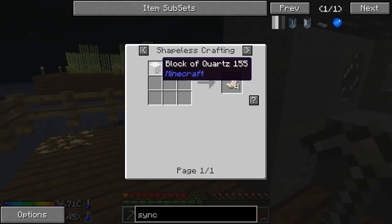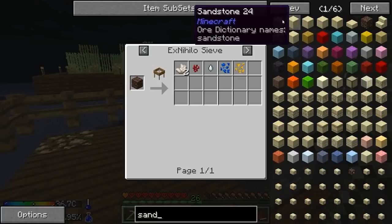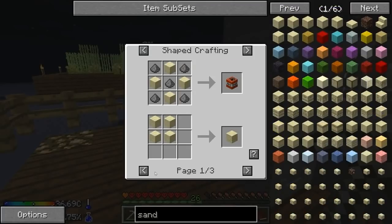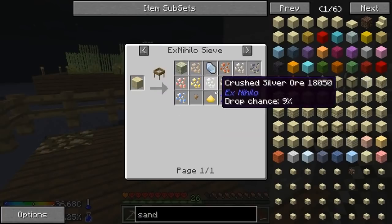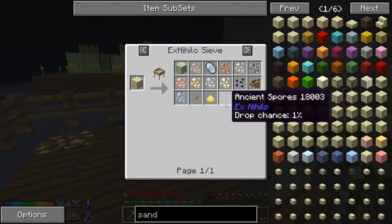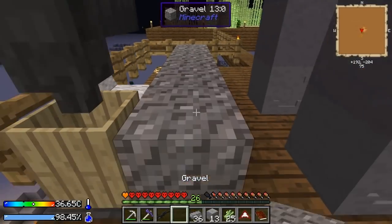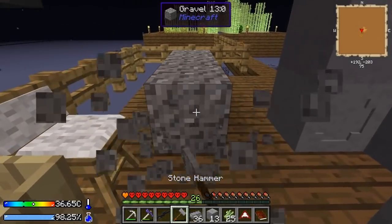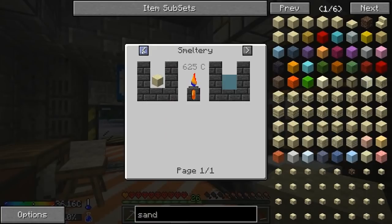The only thing we're missing to make it is quartz, which we can get from soul sand. To make soul sand, we need sand — if we sift sand we have a small one percent chance of getting ancient spores, and from those you can make soul sand. So that's what we're going to try to do. We'll have to grind down some gravel and then sift it.